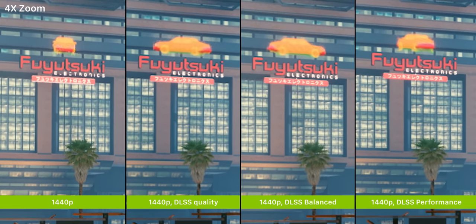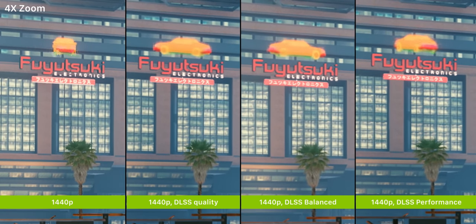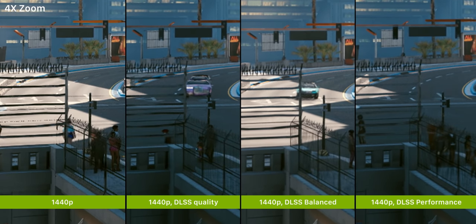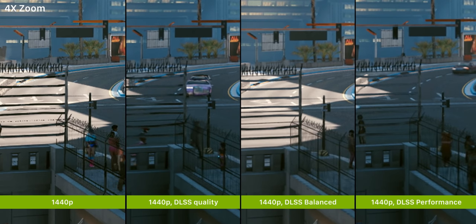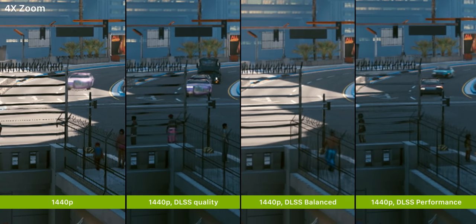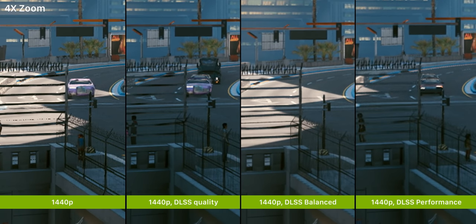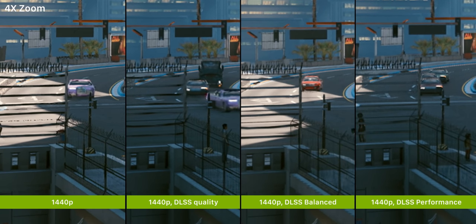Without DLSS at native 1440p, you can actually see some text missing on signs. This is one of the biggest differences between native resolution and DLSS. At native, there are lots of objects in the game world that shimmer, flash, and disappear as the game decides rendering priorities. With DLSS, you just don't encounter that, and in some cases missing detail will be completely resolved, like this fence for example.